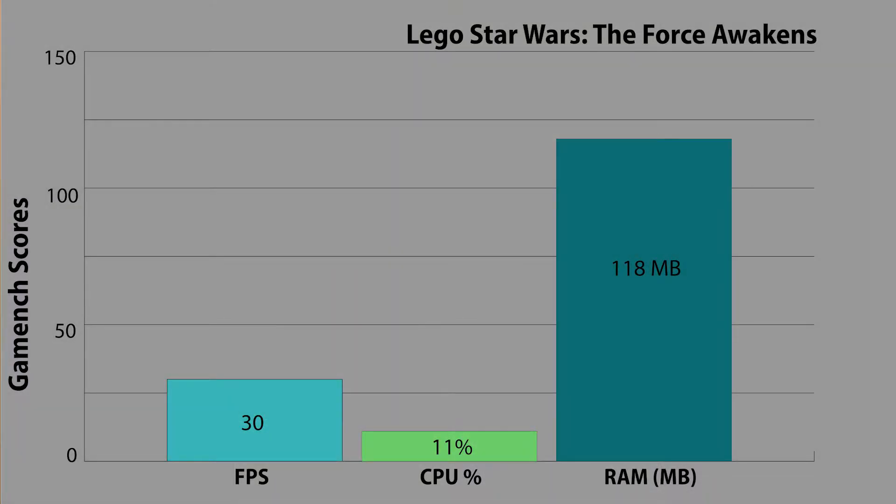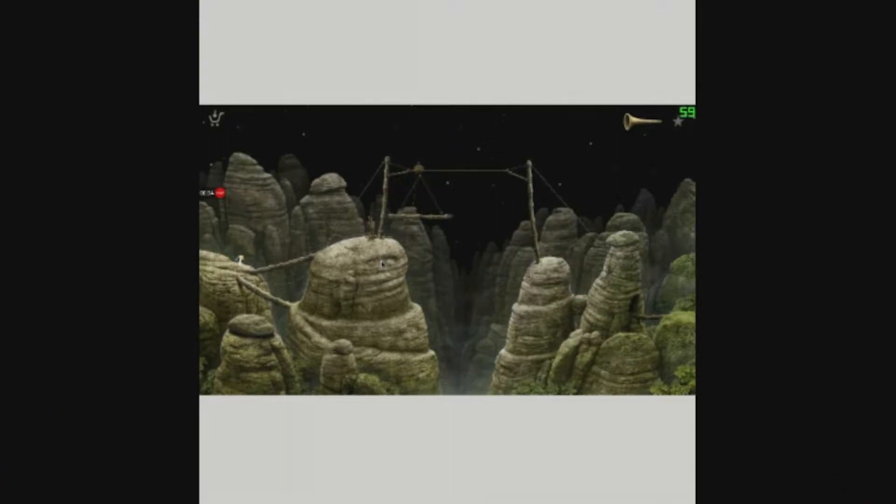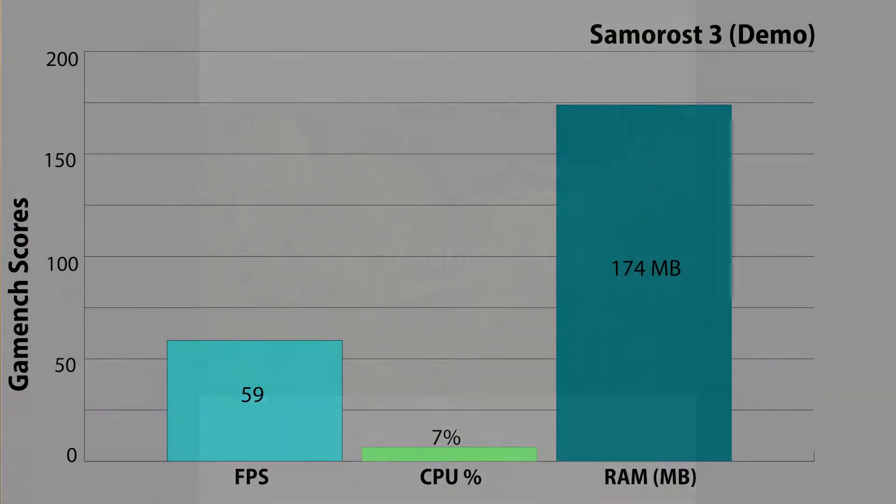Next, Lego Star Wars Force Awakens averaged a steady 30 frames per second, with CPU usage averaging 11% and RAM averaging 118 megabytes — crispy and definitely playable. Third up was Samaros 3, but the demo version, since the full version has a price tag. I chose this game because of the detailed graphics to see how the Tinkerboard could handle it, and handle it it did with a frame rate of 59 frames per second. CPU averaged out to 7% and RAM at 174 megabytes.